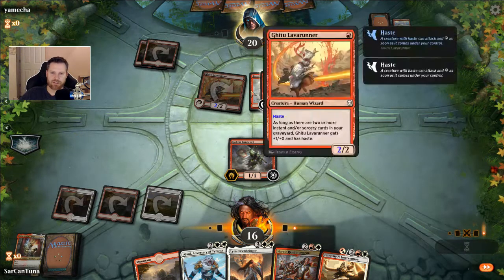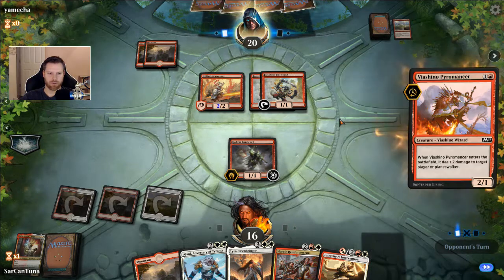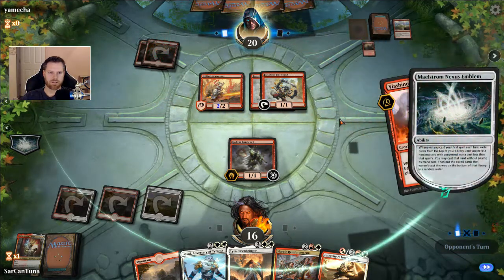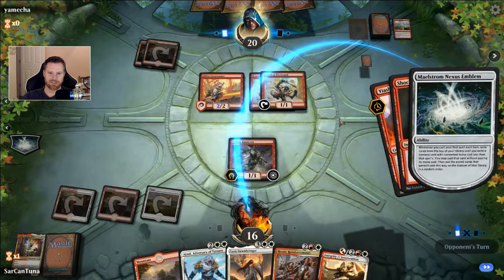So his deck is going to work flawlessly. It doesn't always work this good — I've tried with mono red before a couple times, it's hit or miss. Either it works perfectly or it falls apart and you don't get the cards you need. Like I would do Viashino Pyromancers into Lava Runners and I'd never get my sorcery. But it couldn't be more perfect for him right now.